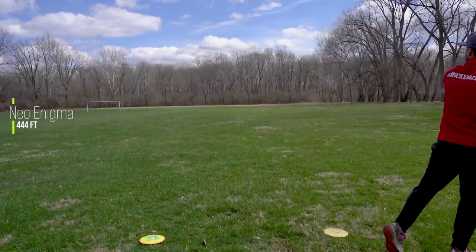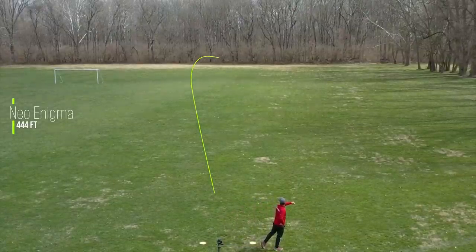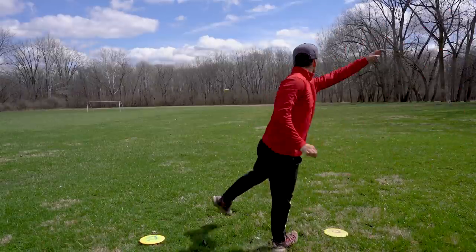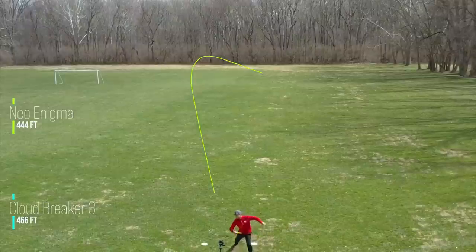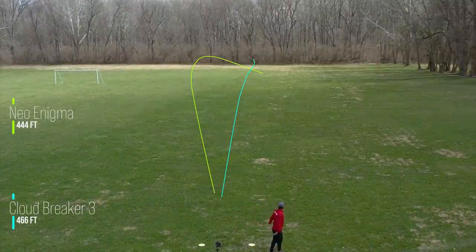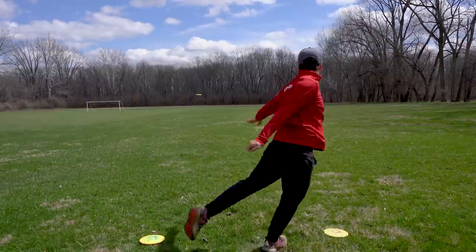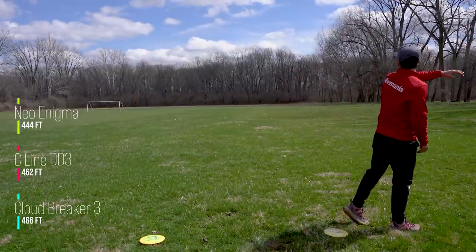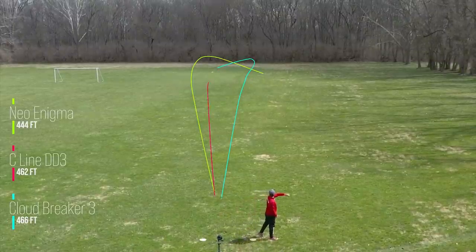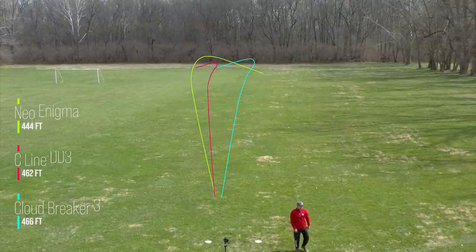Next I'm going similar power here, just throwing them a little bit more flat or maybe with a slight amount of anhyzer. The Neo Enigma definitely likes to fly on that anhyzer and it's going to keep traveling right for the entirety of its flight. The Cloudbreaker 3 is going to fight out of that anhyzer about halfway through its flight before finishing left. And the C-Line DD3 is also very similar — I threw this one a little lower than I wanted to but you can still see it travels to the right before finishing left.